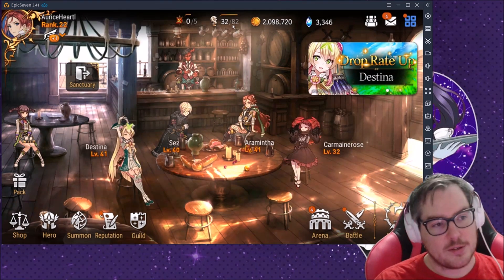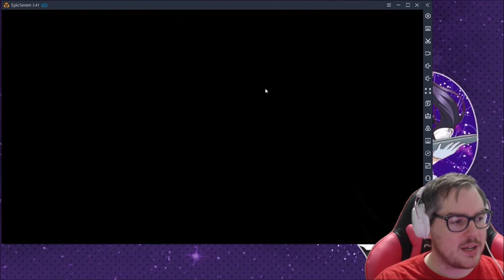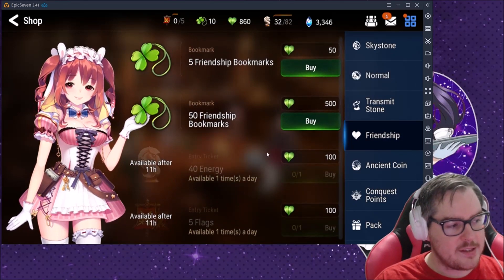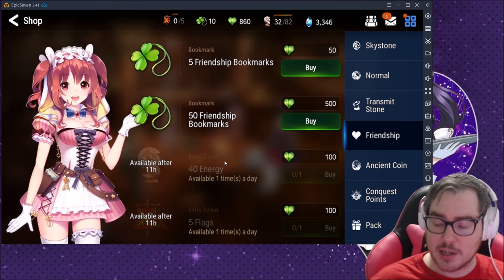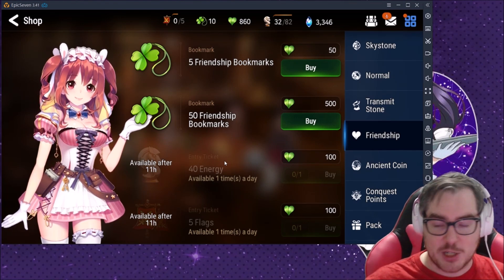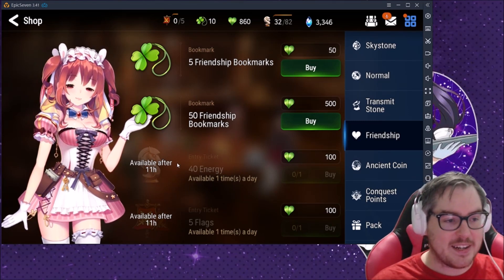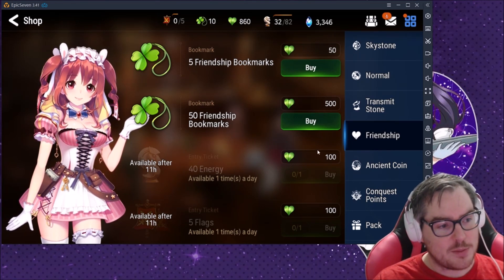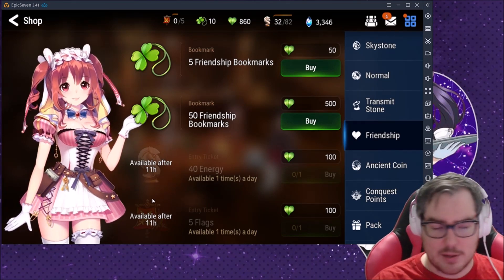If you click on your energy at the top, it brings you to the shop. Friendship points and energy refreshes are very important to buy. This is not a game where you spend all your currency on summons — it's a game where you spend your Sky Stones refreshing your energy to keep up. You can get one free energy refresh per day with friendship points, and arena entries are very important right now since everyone is weaker.